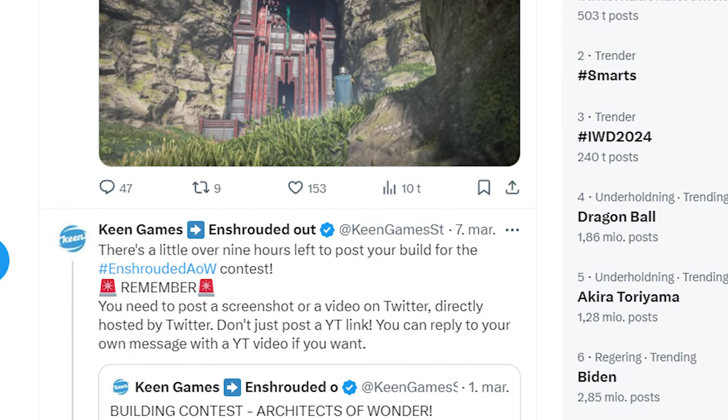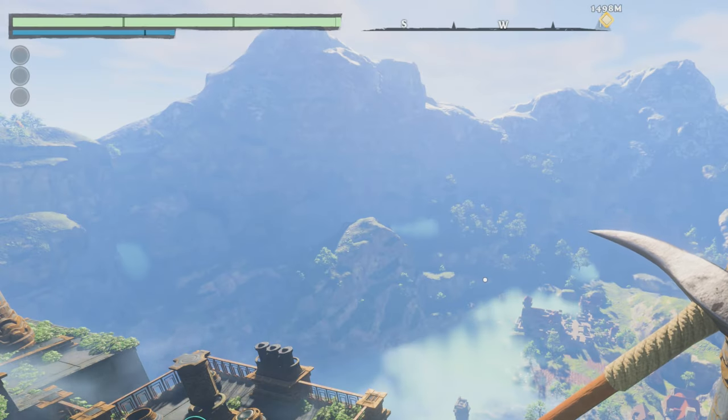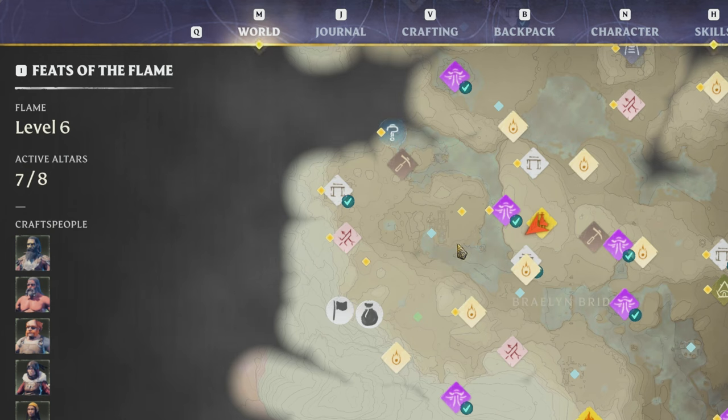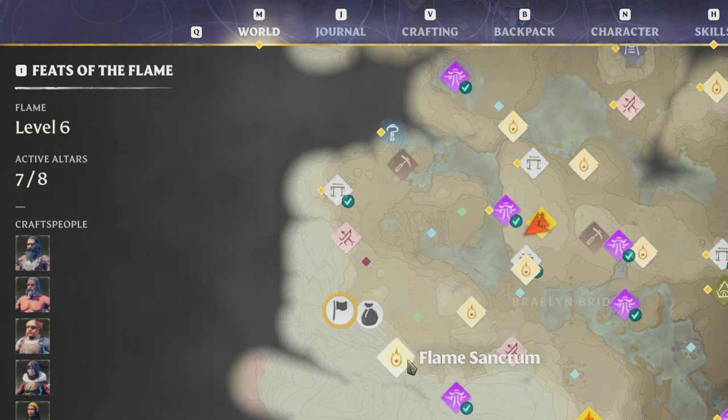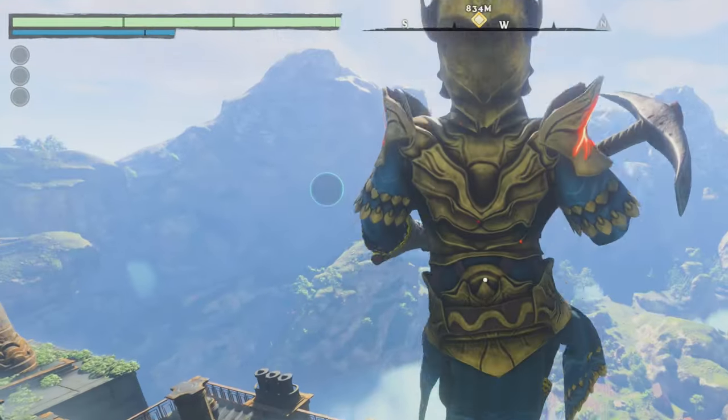I just thought it would be funny to go and see if I could actually find where they're going to place it, and I think I found the exact location. Here we are in the game, currently at the Springlands fast travel Ancient Spire. The place I want to take you is over here — it's directly south of the Scavenger's Dash and the Ancient Obelisk, and directly west of Peaceful Acres. Let's just go there.